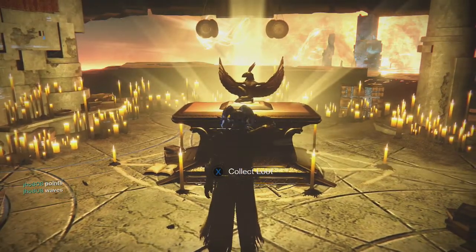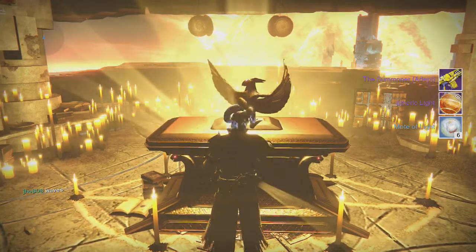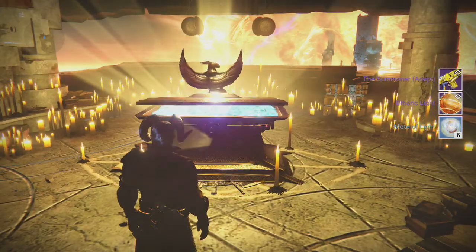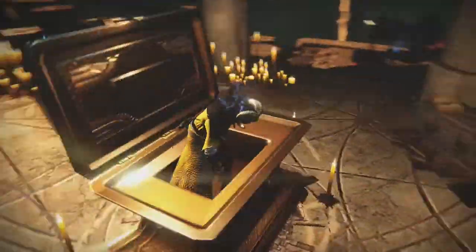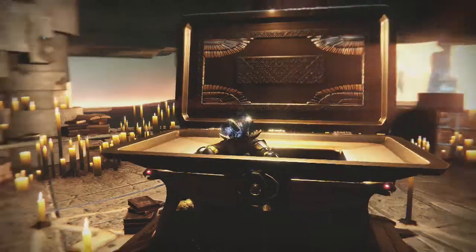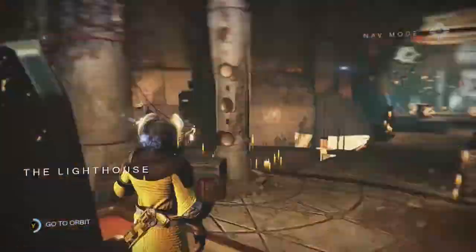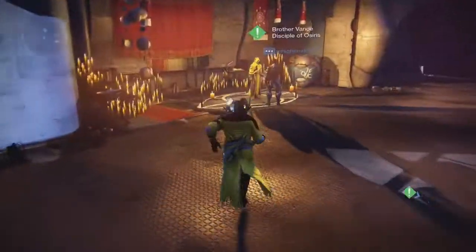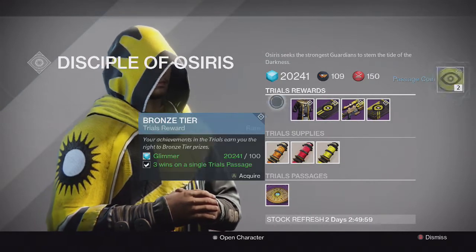Starting off on my first character, my Warlock, from the Lighthouse chest we got another Summoner, 6 Motes of Light, and an Etheric Light. No Exotic there — also another Summoner. At this point I've gotten more than 6 Summoners in total from this chest. It's pretty unlucky. I really hope to get a Solar Jewel but it hasn't happened yet.